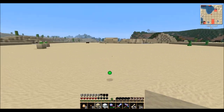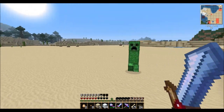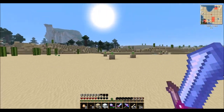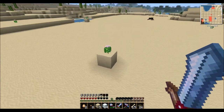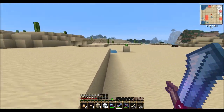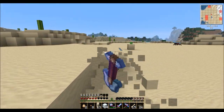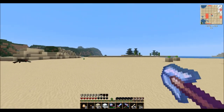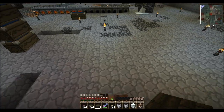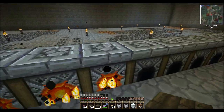I started digging away this big sand dune — it was reaching all the way over there. You can see the cacti are still standing on that little block of sand because I want to save those and pick them up later with shears to put around my house as decoration. I dug it all the way down and just ran up and down clearing it all out — that's where I got all the sand I needed. I'm smelting that all to glass, and as you can see I use a lot of glass between these layers just to make sure monsters don't spawn there.